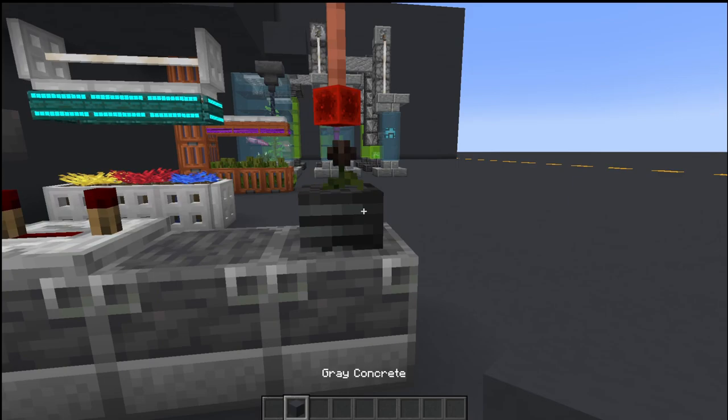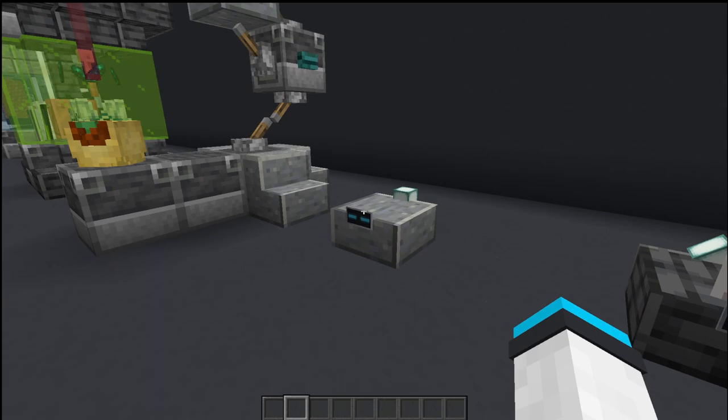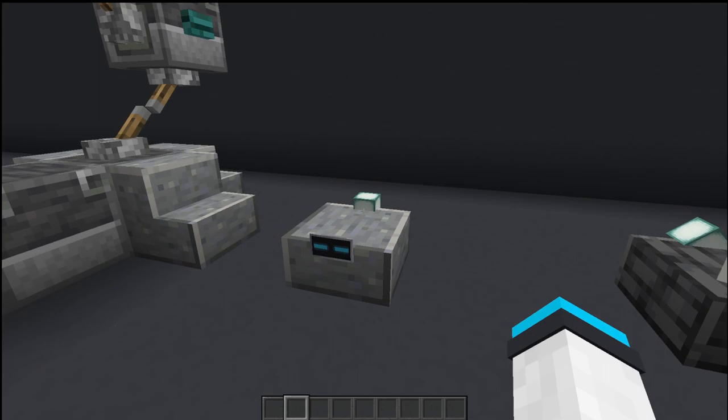Just to make sure all of our labs are nice and clean, I have two little Roomba designs here, using shields and banners to make a little face and a light at the back. And of course every Roomba needs a cat on top of it — there you go.